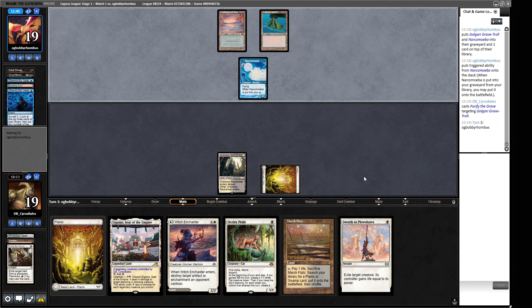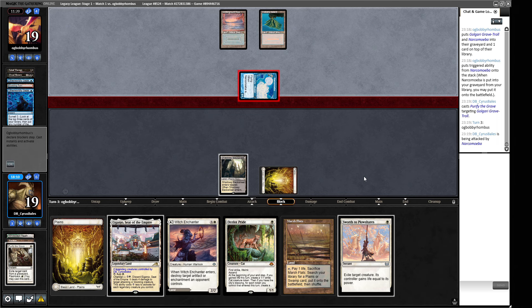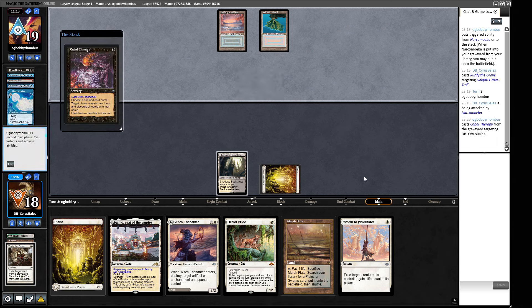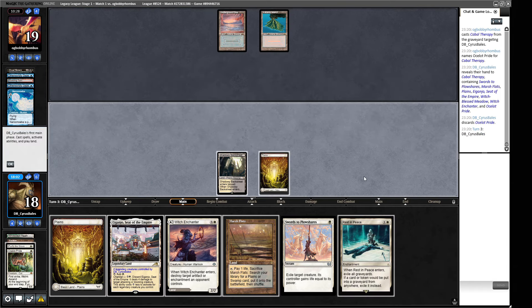A Narcomoeba - I don't think we care about this one Narcomoeba yet. I'll get rid of this Troll though. They can Cabal Therapy us here but it's not going to do much good. They didn't Otherworldly Gaze in their upkeep, which is a surprise to me. Maybe they've got something better to do - terrifying prospect. Opponent went to tap and do something and then decided against it. Cabal Therapy targeting us - sure. Ocelot Pride named - they also named Witch Enchanter, and then named Ocelot Pride. So we don't have a creature to play now, but our deck is full of one drops. A Rest in Peace - I will certainly take that to the bank.